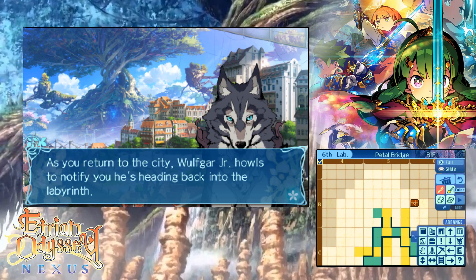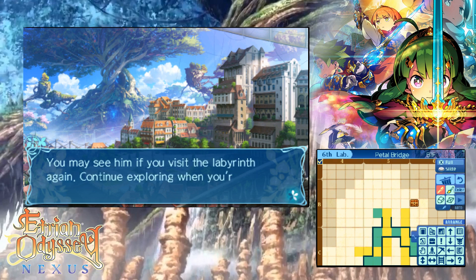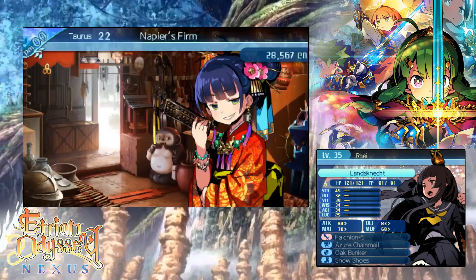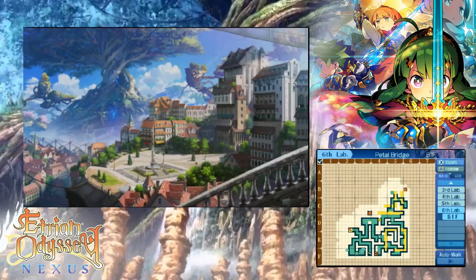As you return to the city, Wolfgaard Jr. howls to notify you he's heading back to the library. Oh, Wolfgaard! There must be a reason why he won't leave the maze. You may see him if you visit the library again. Oh, Wolfgaard! Come on! I just want another moment and then we are instantly back. You didn't have to leave me and break my heart.